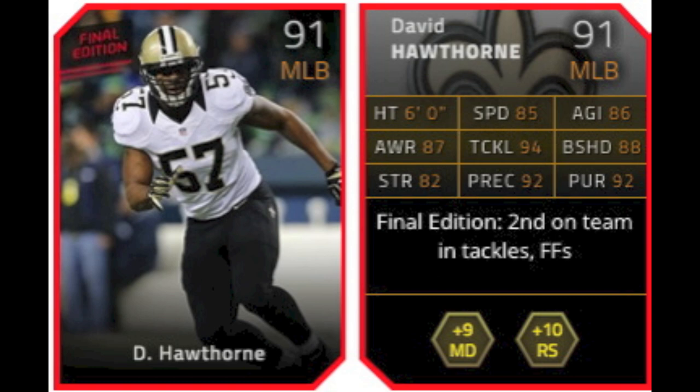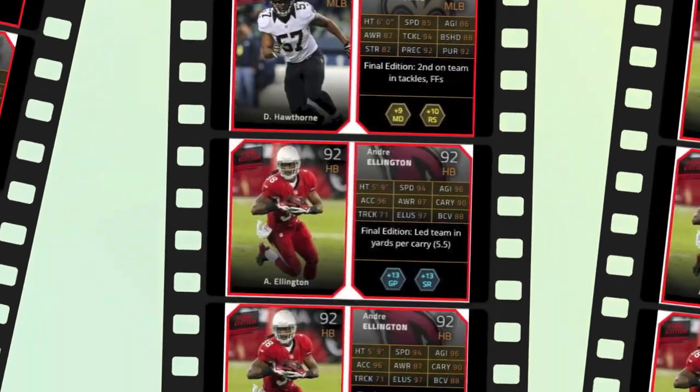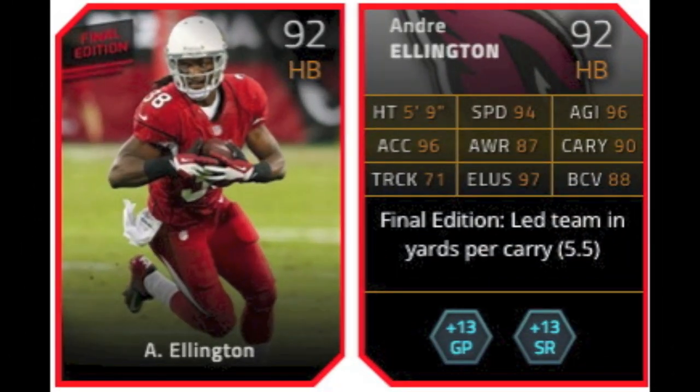Next is David Hawthorne, 91 overall middle linebacker for the Saints. He has a very good tackle at 94, and a good play rec at 92, with pursuit also at 92. A decent speed at 85. He gives a plus 9 to man defense while giving plus 10 to run stuff. A very good addition to a team if you need a linebacker.